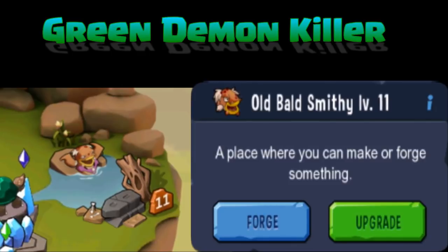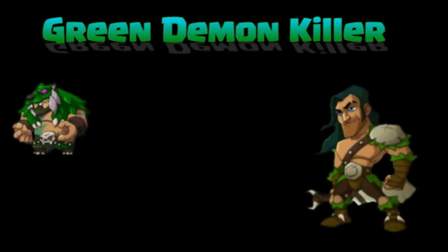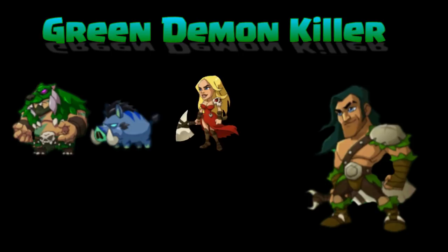Today's video is on the Green Demon Killer. You get the Green Demon Killer at the Old Bald Smitty level 11 — you gotta level it up to level 11. He's gonna be the first big partner and first big leader that you get. He's readily available, you don't have to get him by luck. All you have to do is advance the Old Bald Smitty to level 11 and then you can buy him there.